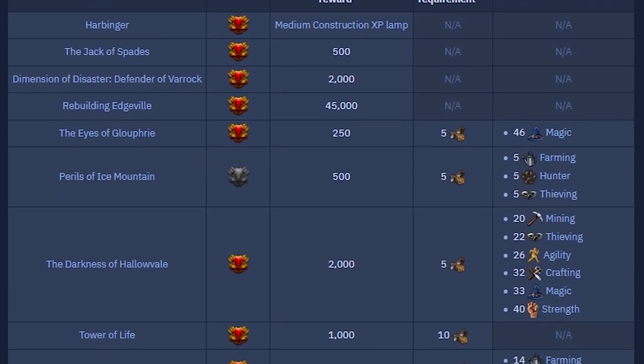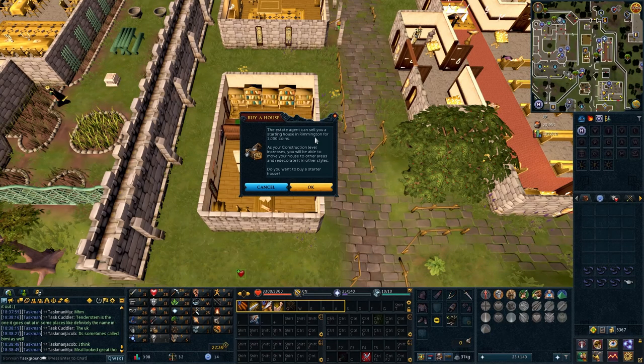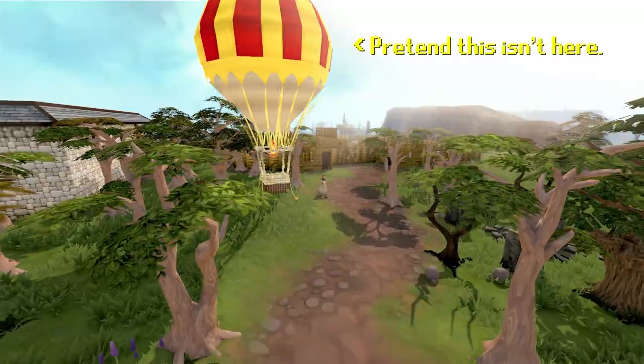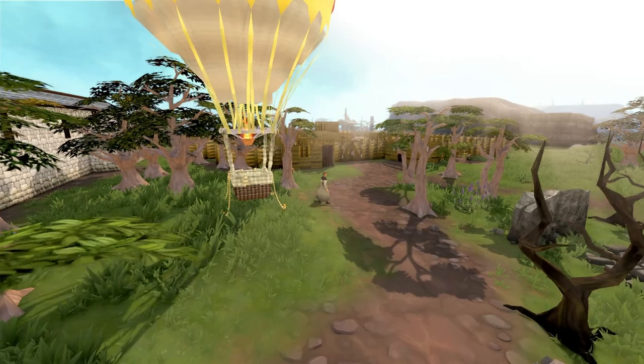Now we need to train construction to level 10. Normally you'd do quests, but that's not an option. My only option is to make cruddy wooden chairs in my player-owned house, but first we need a house — all it costs is 1k. What a steal. But we need planks. The simplest option is to cut logs outside the sawmill and turn them into planks. We'd only need around 100 or so.